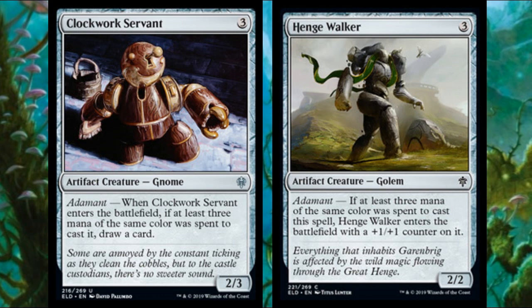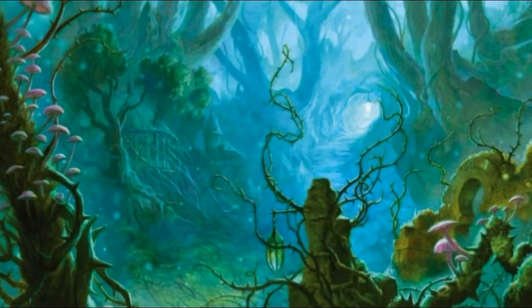Clockwork Servant is really good in a heavy mono-colored limited deck, but a three-mana two-three that does nothing is not great. Same thing with Hinge Walker — if you get the adamant bonus, just three mana of the same color, this becomes a three-mana three-three, basically a Centaur Courser, which is actually pretty decent stats in limited. But a three-mana two-two is a Skate Zombie — nobody wants that.